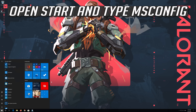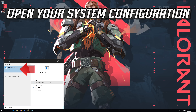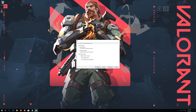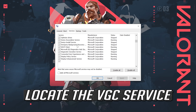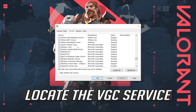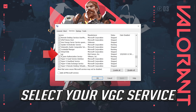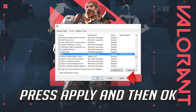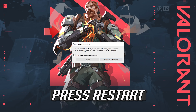If that didn't work, open Start and type MS Config. Open your system configuration and go to the Services tab. Locate and select the VGC service. Press Apply and then OK, then press Restart.